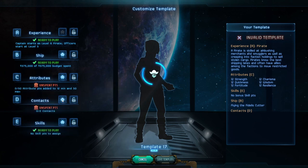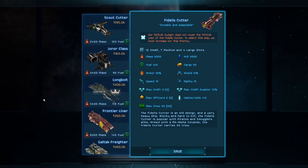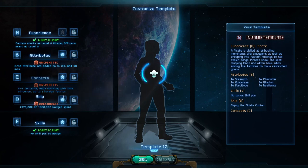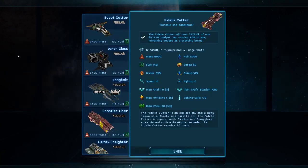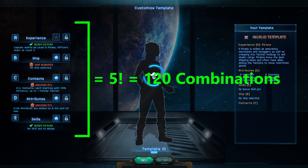For instance, take the ship selection. Lowering the priority of the ship selection reduces the amount of funds the player can spend on a starting ship, thus reducing the number of ships the player has access to. Raising the ship selection in the priority list grants more money, allowing for larger ships with more powerful loadouts. Given this system, there are actually five factorial ways to arrange this list, resulting in 120 combinations.